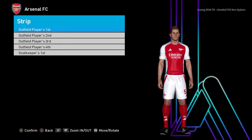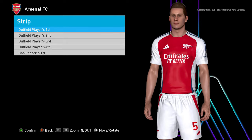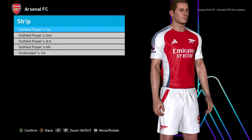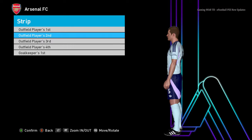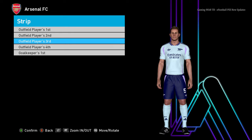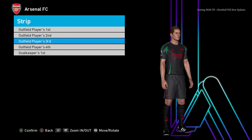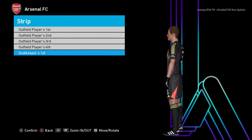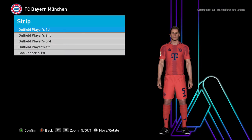This is Arsenal's home jersey — you can see the texture and design. These are rumored kits, so they may or may not be official. Here is the away version, and there will be a third version too — as an Arsenal fan, I really don't like that one. And here is the goalkeeper version.